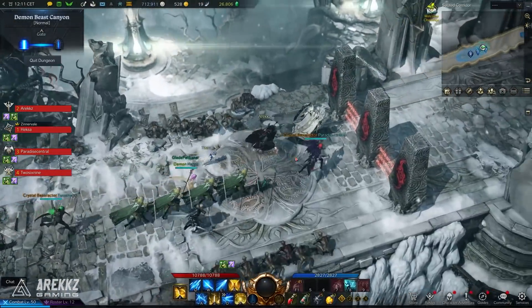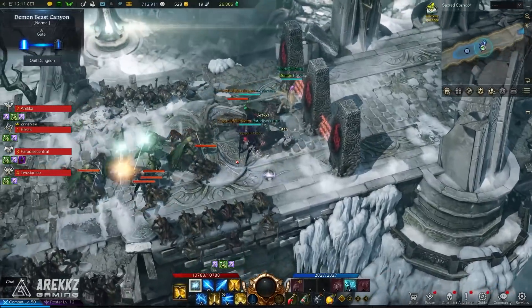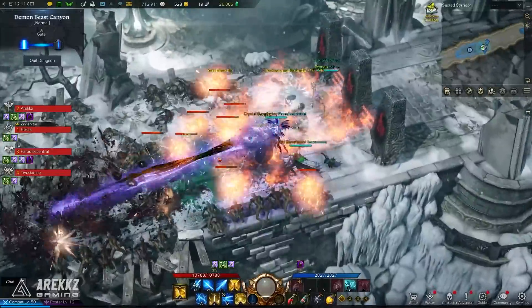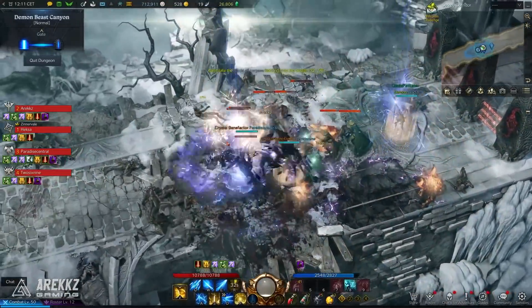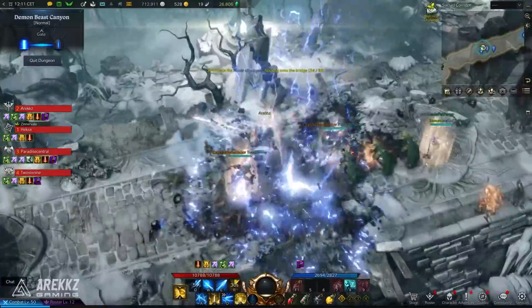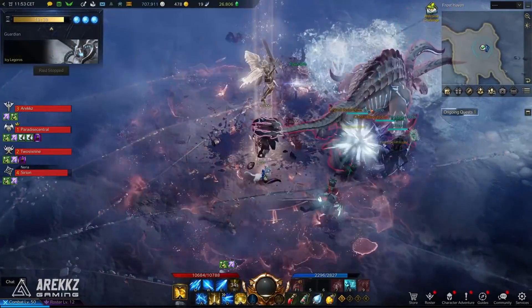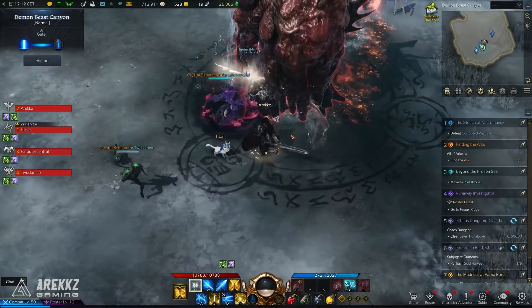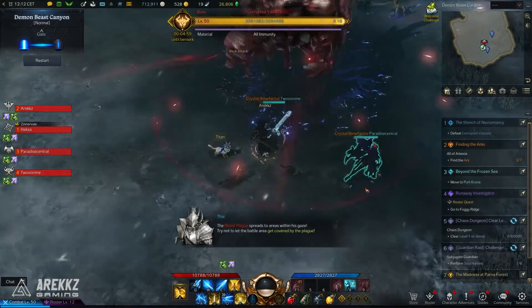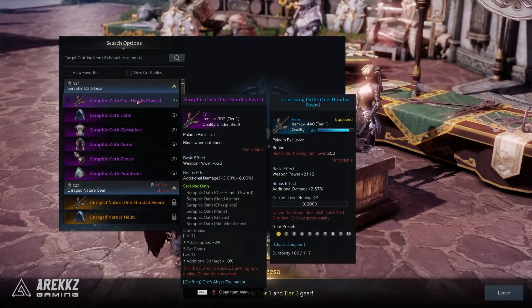Welcome back to another Lost Ark video. In this one I want to talk about abyssal dungeons, another one of the endgame activities. This one is a little more challenging — it's one you will do a bit later. You will typically encounter chaos dungeons first, followed by guardian raids, and then once you hit the appropriate item level and unlock them you can begin doing abyssal dungeons. These are your more traditional dungeon setup with a couple of bosses, some loot at the end, and some materials you can use to craft gear sets.